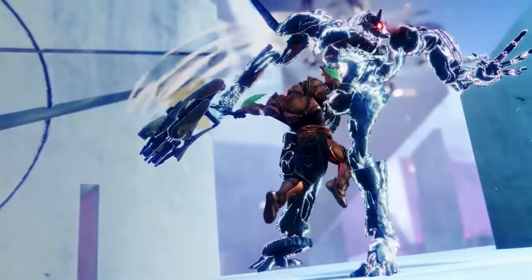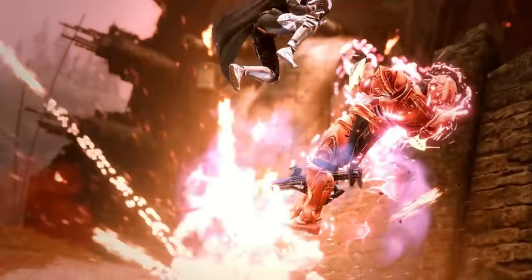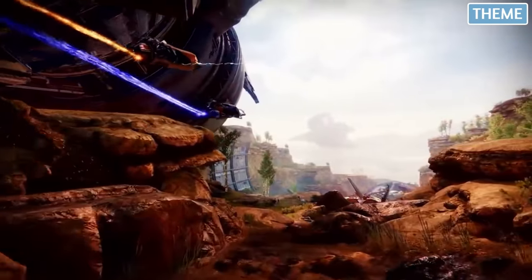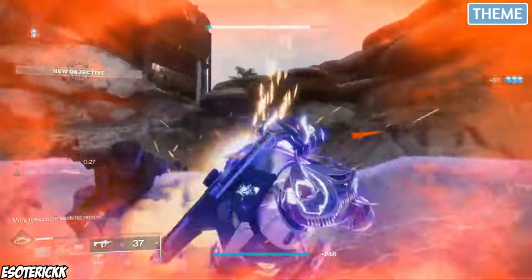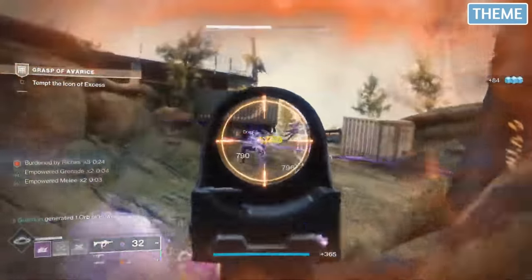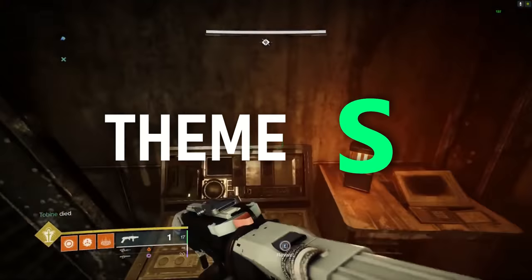Next up, we have the Grasp of Avarice, a dungeon released with the 30th anniversary update — and thank god it was, because it was the saving grace on the wait for Witch Queen. There's something special about this dungeon that feels different from every other dungeon in the game. It has a fun factor and that lighthearted spirit I absolutely love in Destiny. Incredible music that matches the pirate theme, it pays homage to the OG loot cave, and revolves around treasure and the Fallen protecting it. The theme is easily an S-tier grade — it's some of the most fun I've had in Destiny.